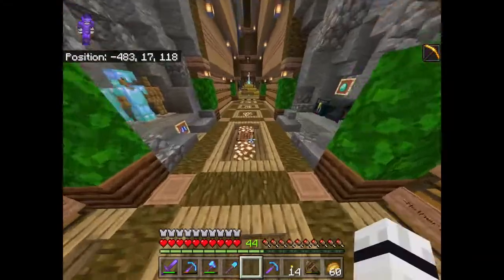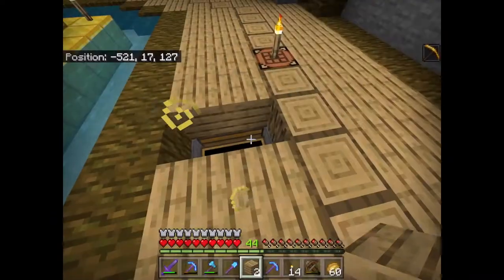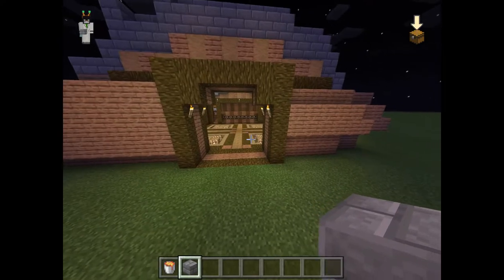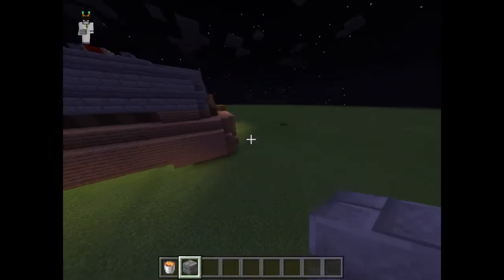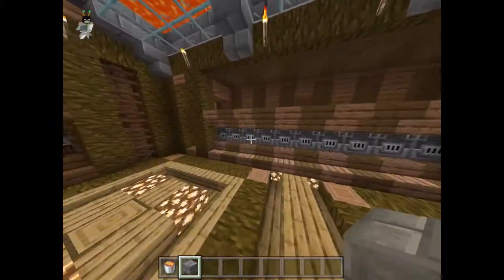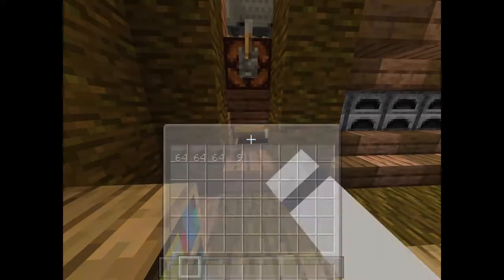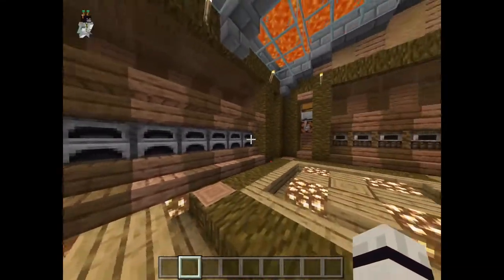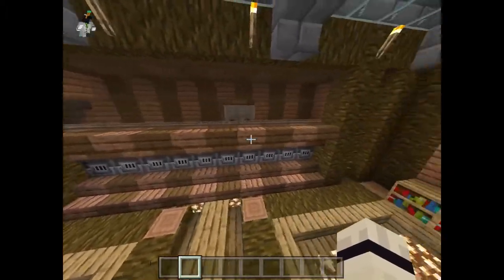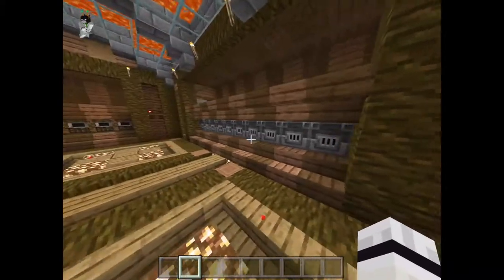I am going to take you into a creative test world and show you the design I have planned for the super smelter. So here in my test world where I test out all builds before they go into my actual world, we have the super smelter room — it is a pretty cool looking room. We have a nice lava roof and some nice brown stained glass. Basically, in this chest you put your coal; in this chest you put what you want smelted; and here is where all the smelted stuff comes out. We'll have a regular furnace, a smoker, and a blast furnace for every single type of thing. You just press that button, and the mine carts will go across putting coal and ores into the furnaces, and it will all smelt up super quickly.